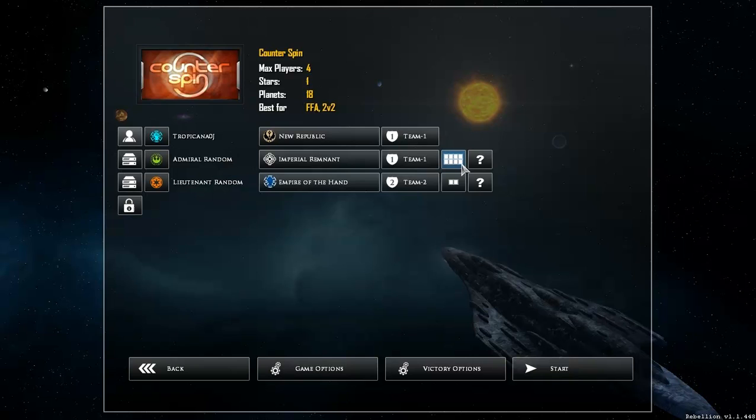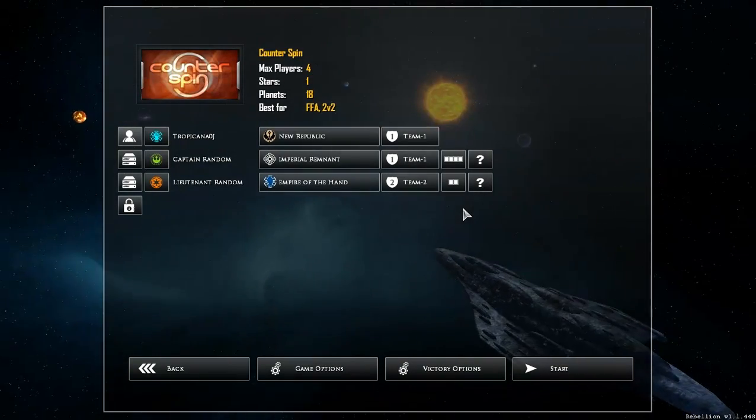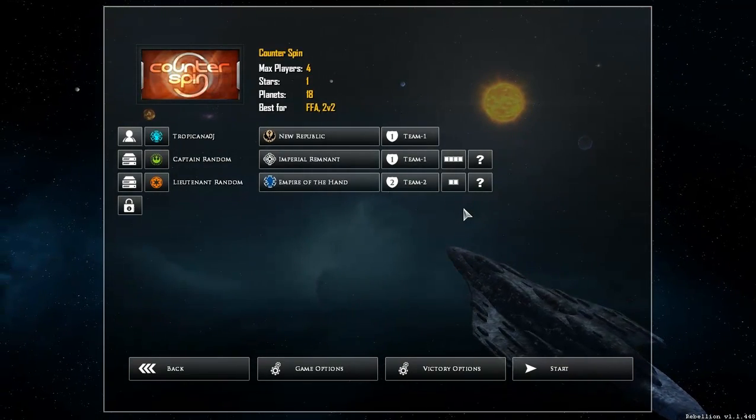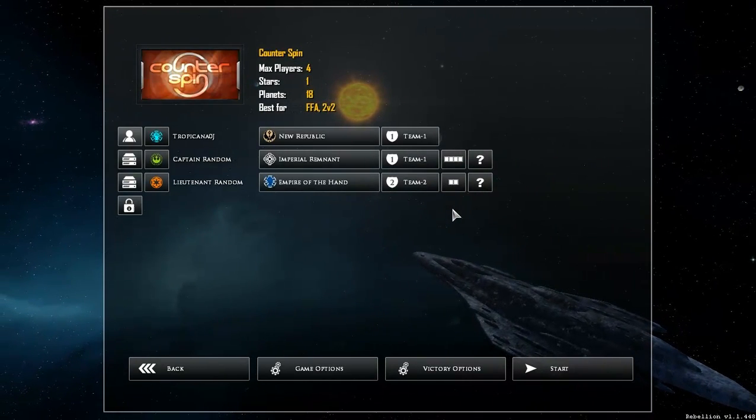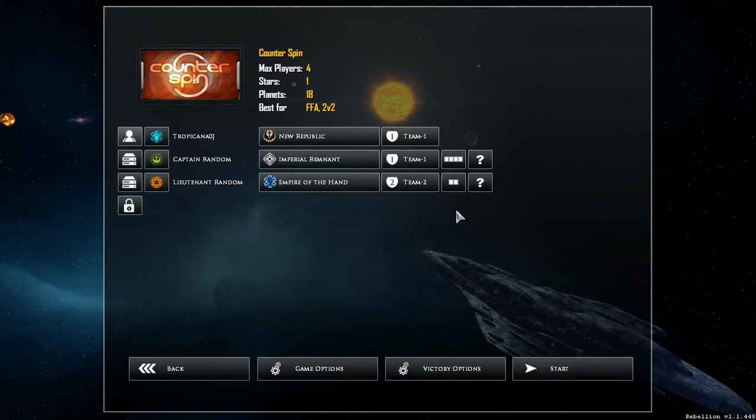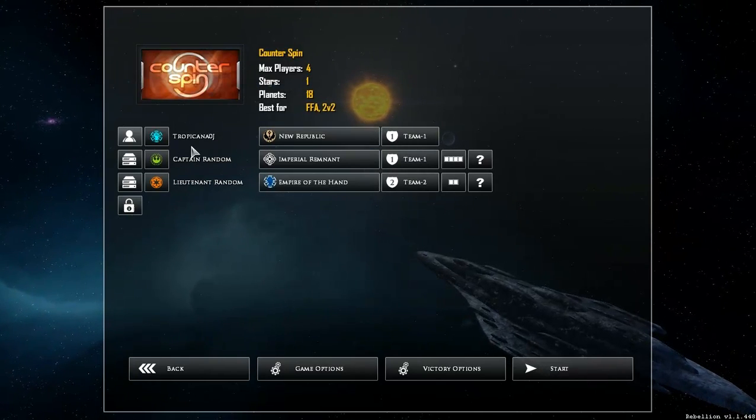We've changed all the difficulty names to be more Star Wars-themed. We'll be putting in maps to match the Star Wars galaxy. I think we've put up the map of planets we're going to be using — a lot of the same ones from Imperial Civil War, plus some other stuff that hints at what we might be doing in the future.